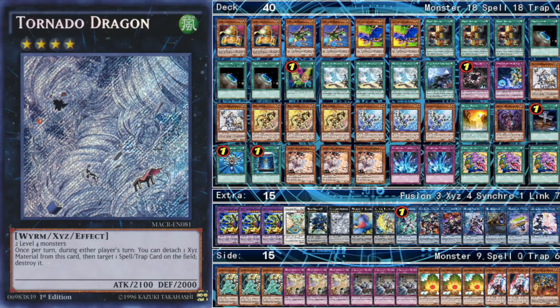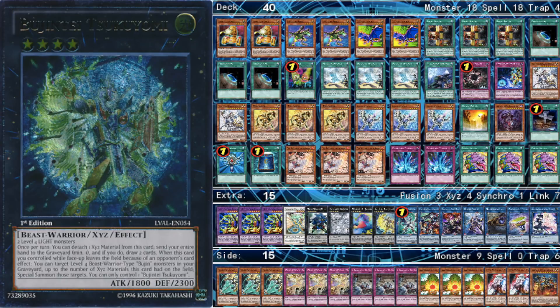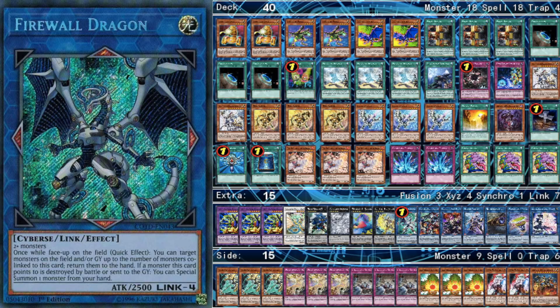Then we have one Tornado Dragon — it's one of the best defensive Rank 4s along with Bujin Susanowo, which we also play. Then we play one Bujin Tsukuyomi, which comes up in very similar scenarios as Gear Gigant X, but sometimes you don't need another A, B, C piece — sometimes you want to draw extra copies of defense. Like if you just draw two monsters and no defense, you need to draw into an Ash or a Torrential or a True Draco Trap or something, and it's really good in those cases.